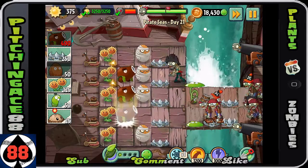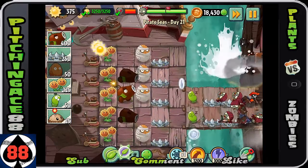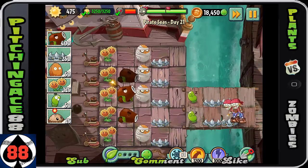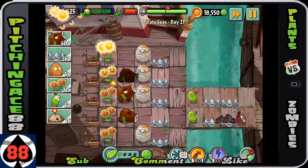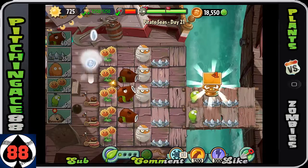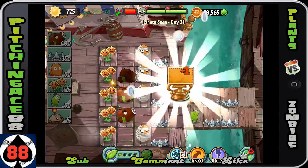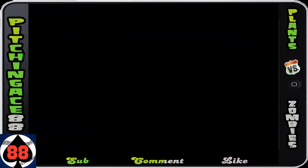There's not much else you can do. Use the plant food on both those two rows, get rid of all the cannons, and that's going to basically finish off this day — Day 21. I hope you guys enjoyed that strategy. This is going to give you another slot for your plant food. This has been Pitching Against 88, I'll see y'all later. Over and out.